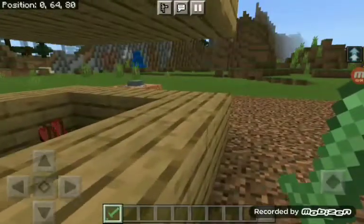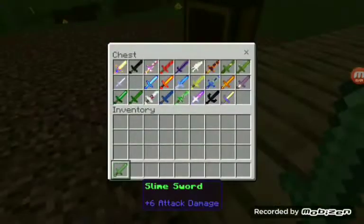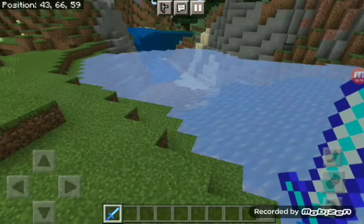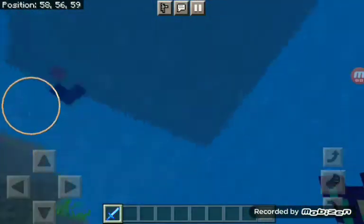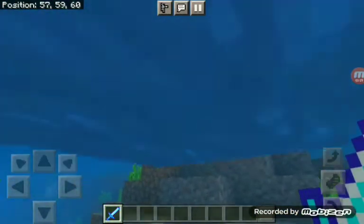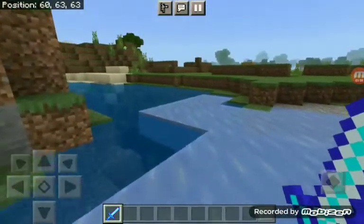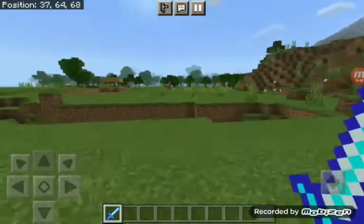We got our slime sword up next, then we got our ice sword. I've been playing a little bit with it. At least you can walk on the water with it — like Frostwalker, except that instead of putting it on your feet, you just hold it.